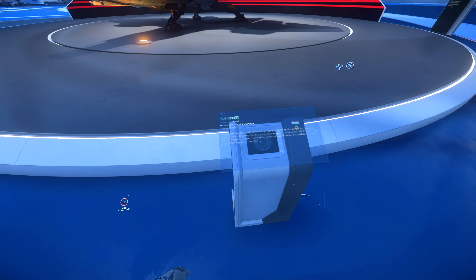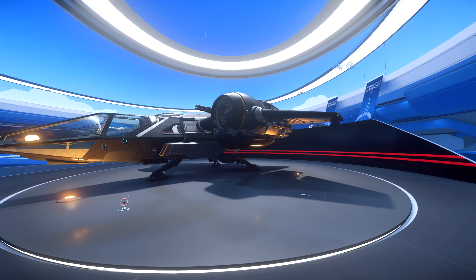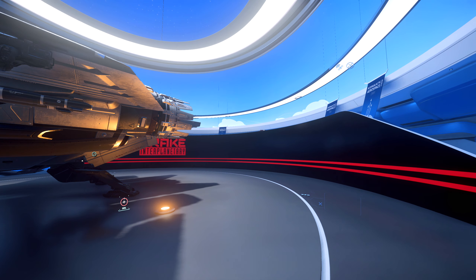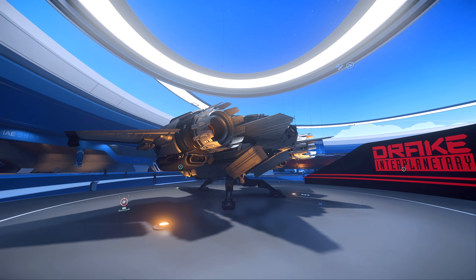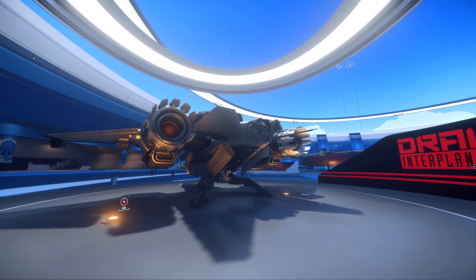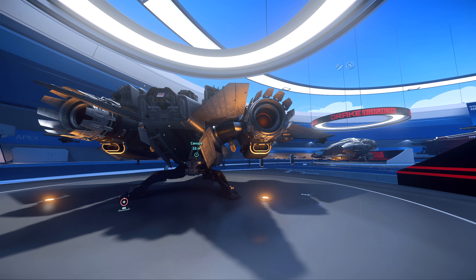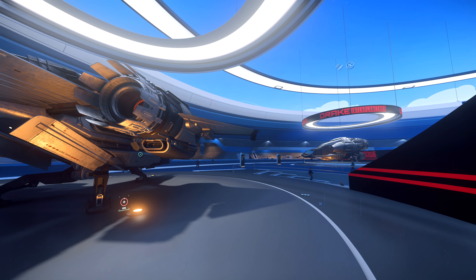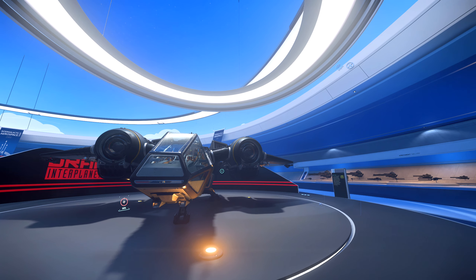Moving on to another small Drake ship — the Drake Buccaneer. The Drake Buccaneer is supposed to be a light interceptor. This was one of the ships I was really looking forward to when it was still in concept. It's been out for a very long time, and while people say it's bad, this is actually a good ship — a very fast fighter. In a straight line it goes around 1,300 meters per second, so you can catch up to any ship.